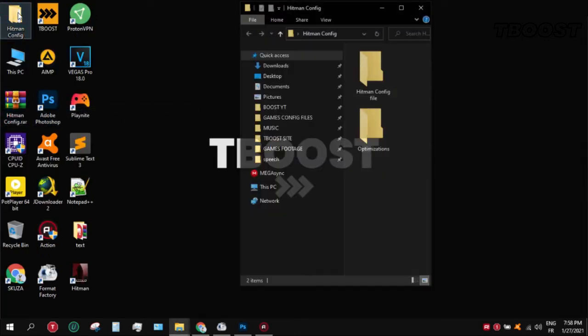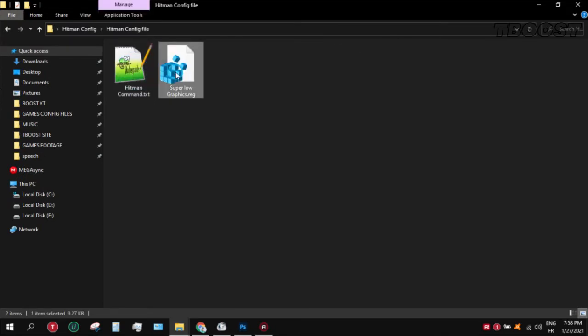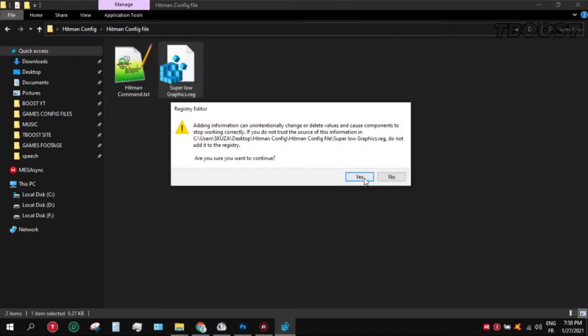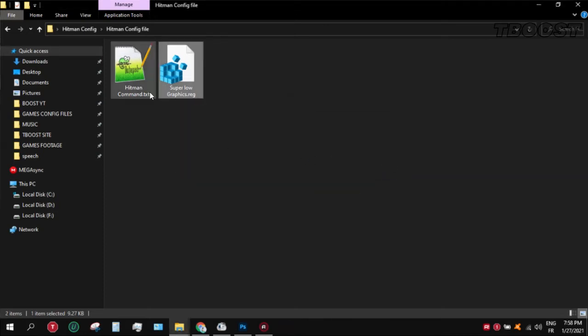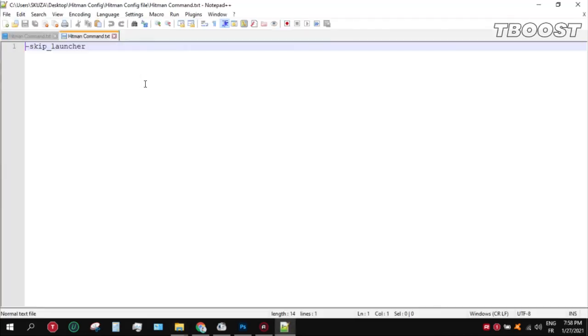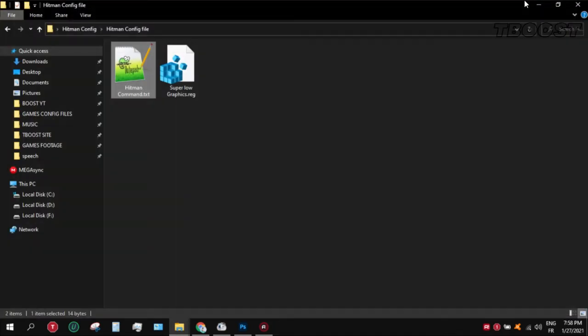Open the folder and go to the config folder, then open the file named 'super low graphics'. Click yes, then OK. Now go back and open the command file, then copy the line and go to the game shortcut.